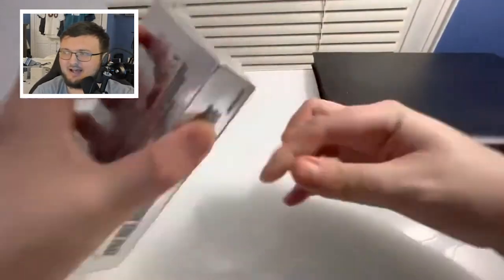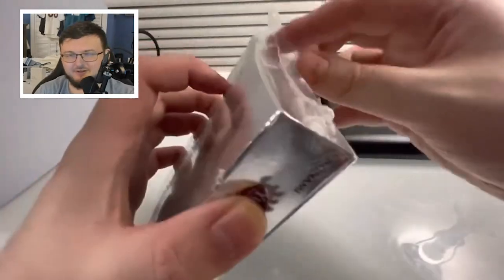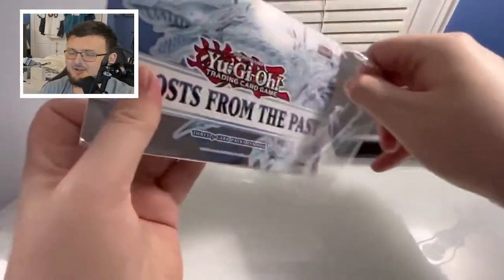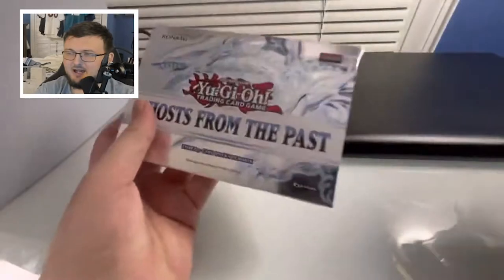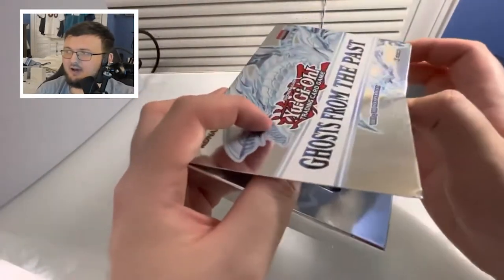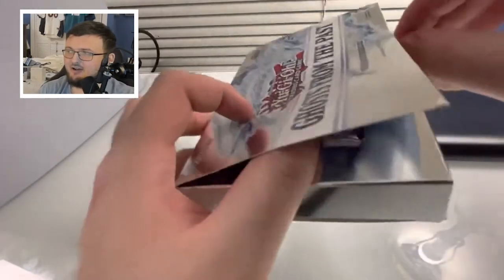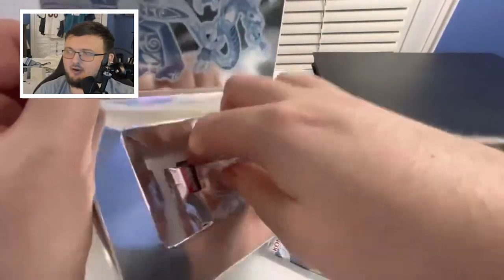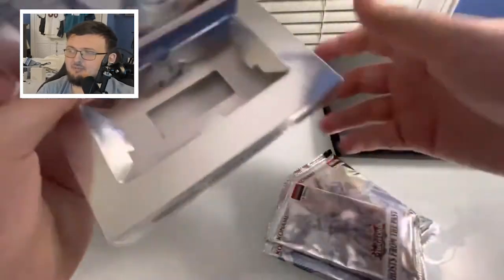Let's get right into it. It's struggle city as you guys know, opening up these boxes. I did cut a little slit in there to make it a little bit easier, but sometimes it just doesn't go my way. We got a little tab right here — I always forget about that. I opened up the gold one, I opened up this one, and I keep forgetting about the little tab.